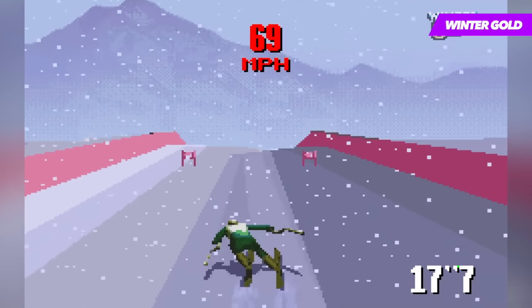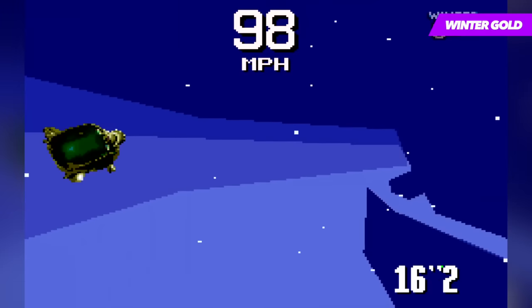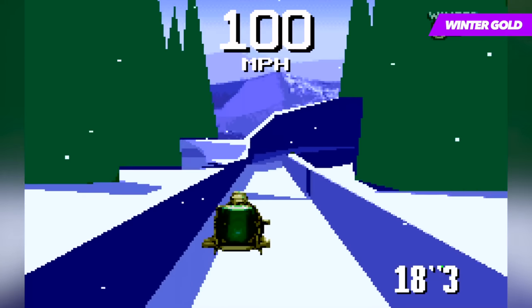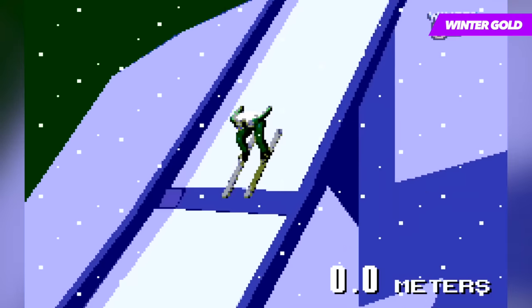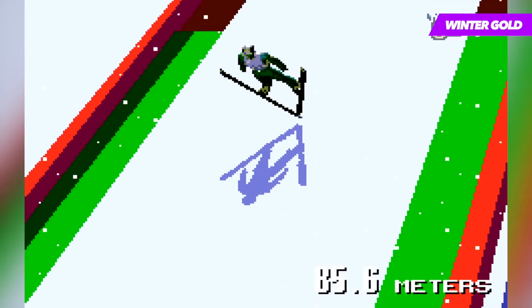The first thing you'll notice about the game are its graphics, and although they obviously look quite crude by today's standards, back in the day they were nothing short of phenomenal. Like many games before it, such as Doom and Yoshi's Island, Winter Gold took advantage of the Super FX 2 chip, allowing it to excel when it came to visual presentation.